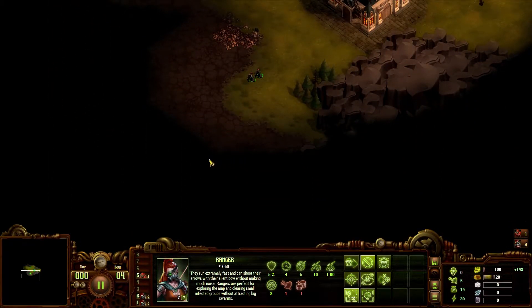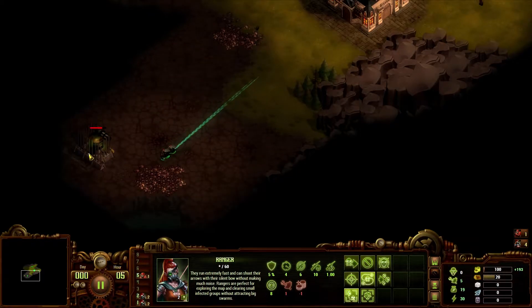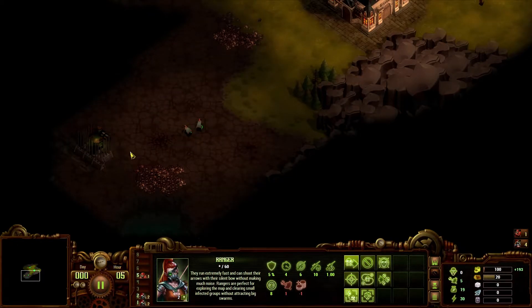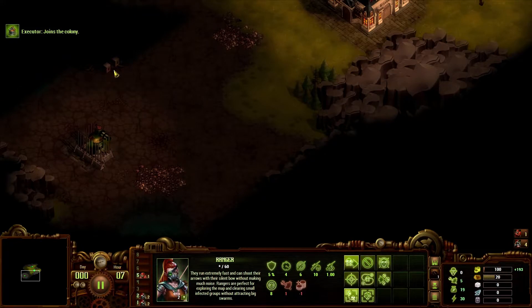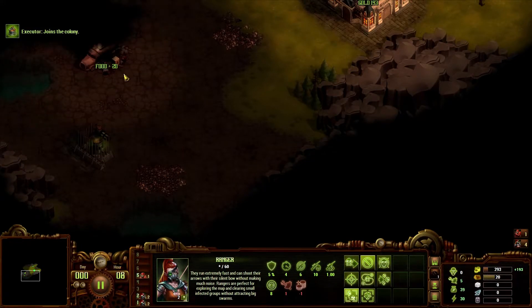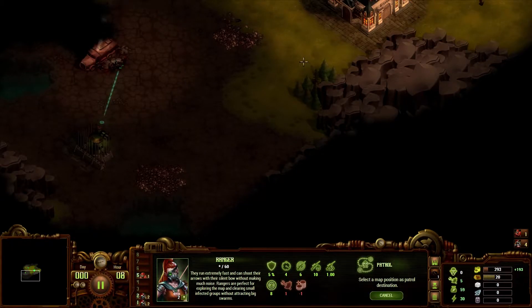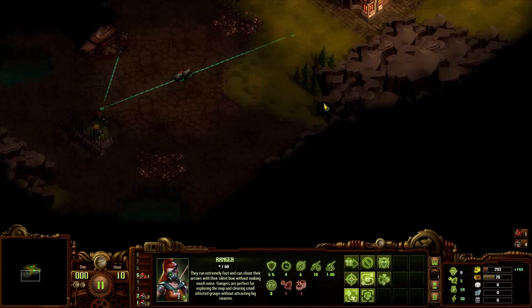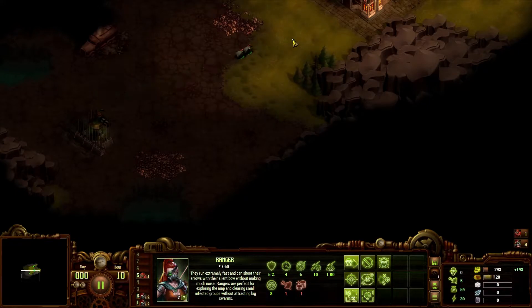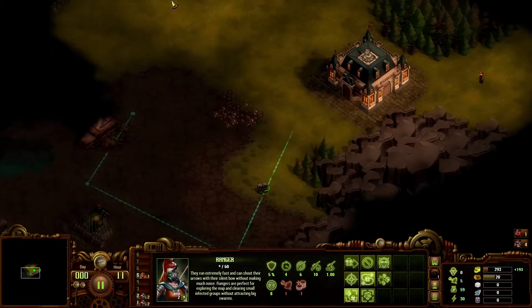Let's put them on a patrol, just going back and forth here. And let's put these guys on a patrol down here. Okay, food crates. Let's put them on a patrol. Actually, I don't like that patrol. Let's just move that. I like that patrol better.